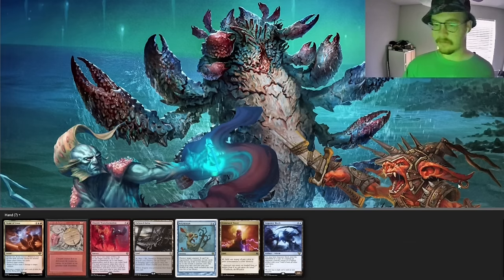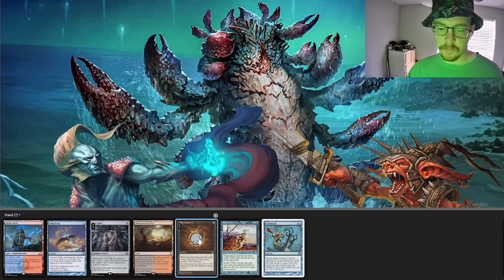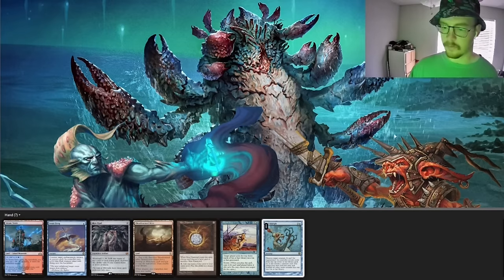So this hand is bad — no fast mana, just Polymorphs, nothing to really get there. Let's move. This one's not really any better. We've got a Mox Opal and an Ox Diamond but nothing to turn on the Opal and we can get up to three mana. Hopefully even if we turn that on, we're looking for four — we need Polymorph mana. So away it goes.